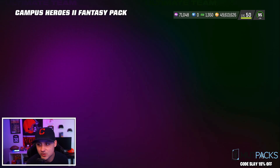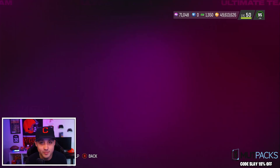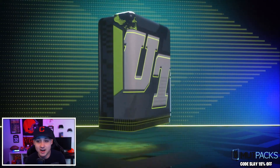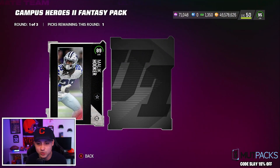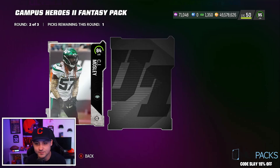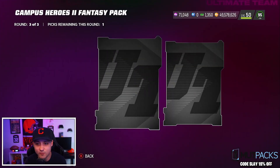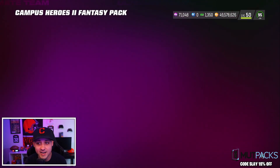I want you guys to comment down below — let me know your best pull. What have you been opening, the training pack or Campus Heroes packs? I tried the house rules glitch by the way and it did not work. 93 Believer Cooker — we'll take those. Just a little FYI on that. 87 Nick Bosa — we'll take it, that was a good pack.